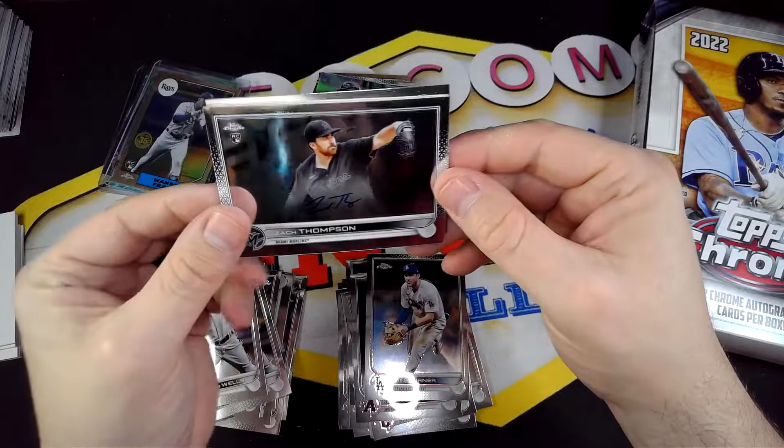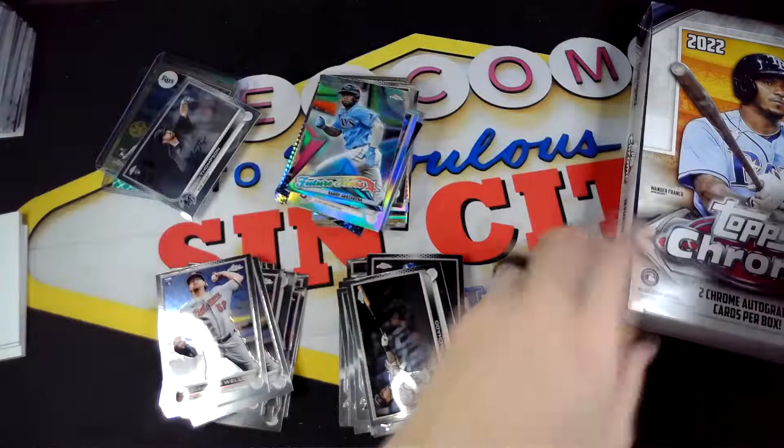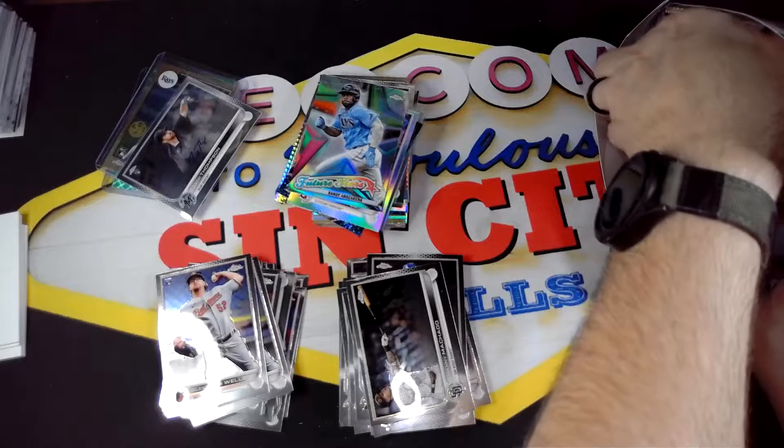And then our auto is Zach Thompson, rookie. Then Manny Machado. It's a pitcher, unfortunately. Maybe that just means the second auto is going to be the big one — going to be the J-Rod.